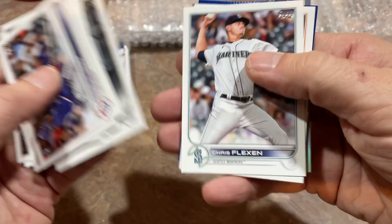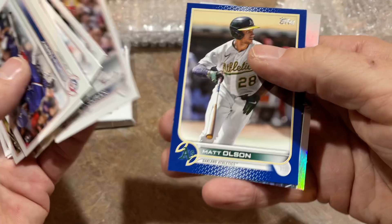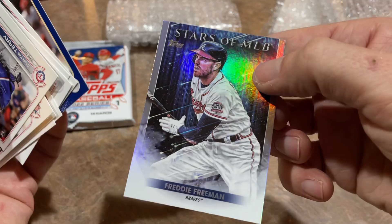Is Ohtani going to follow it up with another MVP-caliber season, or will he struggle a bit? The second half last year at the plate wasn't as good for Ohtani — he kind of slowed down after the All-Star Game. We'll see what he has in store for 2022. I'm really looking forward to seeing what his teammate Mike Trout can do — Trout is 100% healthy once again. And I'm really excited to see Juan Soto this year. I think Soto might hit .350 — I just have a really good feeling about him.